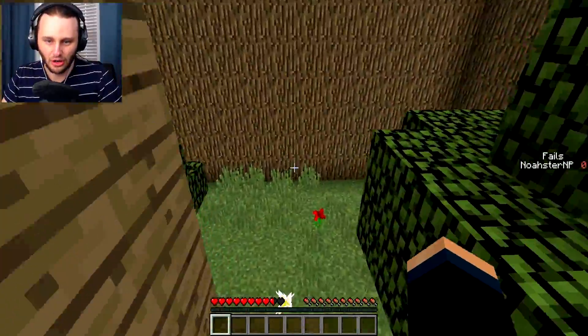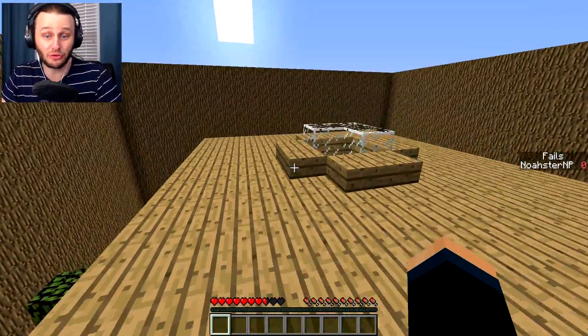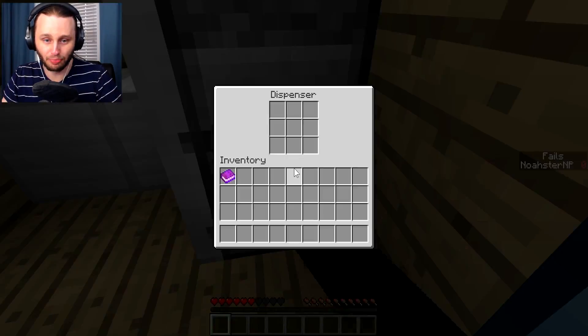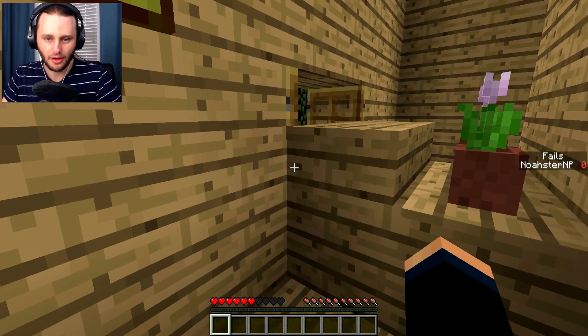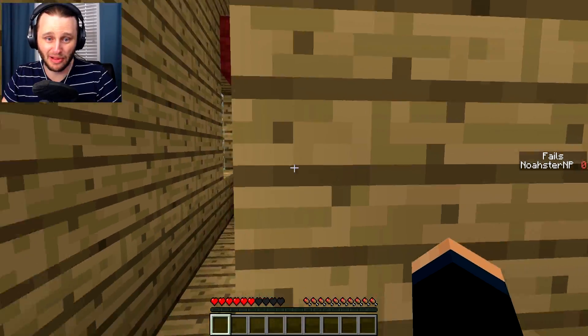We have to do this like a ninja, so if I jump — I can jump on the roof! And there's a hole up here. Okay, we're now inside the house. Is the gold bar here? The gold bar — is it in here? Nothing back there.